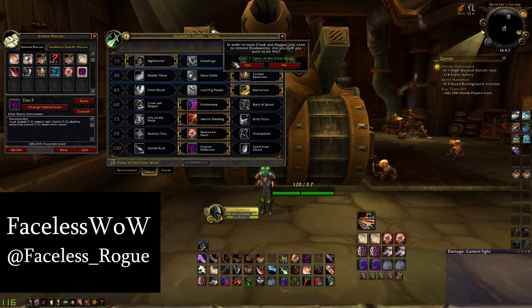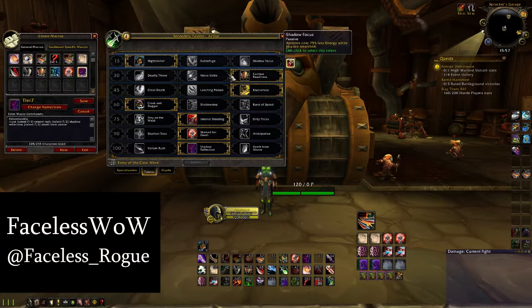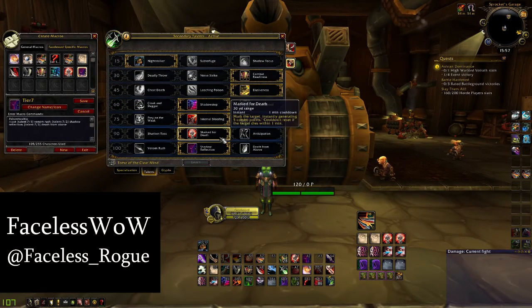It also shows passives, so if you have a passive talent selected it'll show it on that keybind. So if you forget that you've changed your talents you'll notice the passive icon and know which talent you've got on — without having to open your talent tree or look around. It just makes it a lot easier.